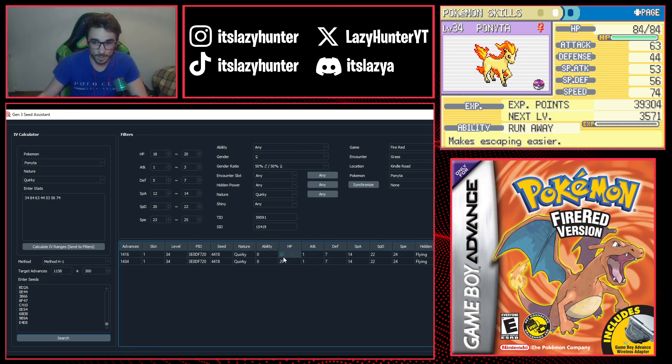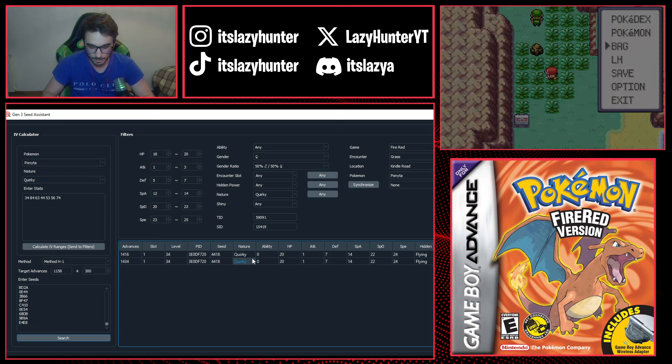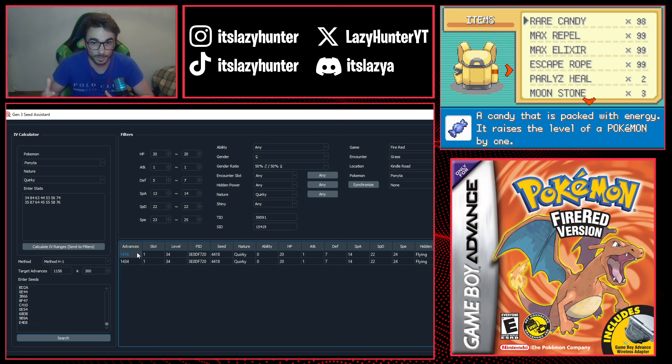This time with the expanded seed range we actually get a few results. They look identical in terms of PID and IVs, so I'll give the Ponyta a Rare Candy to confirm which result is accurate. After leveling it to level 35 — HP 87, Attack 76 — I hit Calculate IV Ranges and Search again, and both results still show up. I'll calibrate towards the first one, meaning I was off by almost 200 frames.